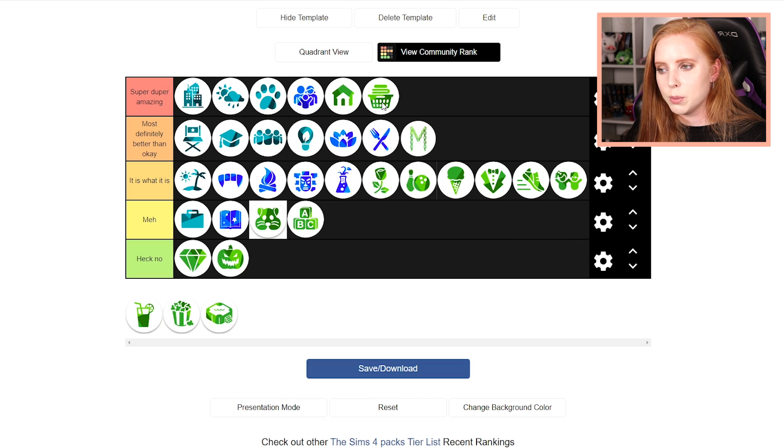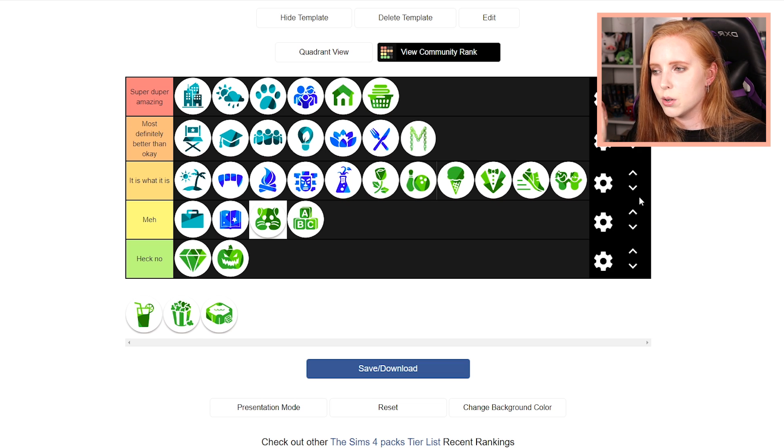Then we have a pack like Laundry Day, which I'm putting up here because I love everything about it. There is not one single bad piece of furniture or decor or anything in that pack. It's amazing. It deserves its top tier spot. I love it. I hate doing laundry, but everything else I love — including the laundry machines. From a builder's perspective, it's a really good pack. I praise it quite a lot if you've watched my videos.